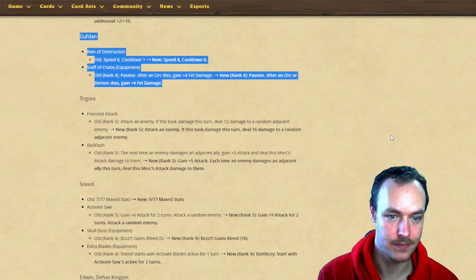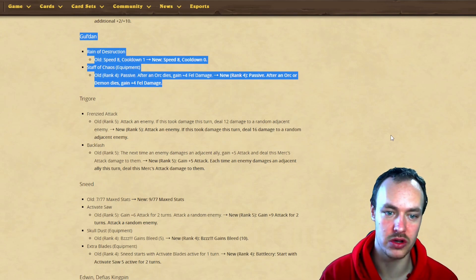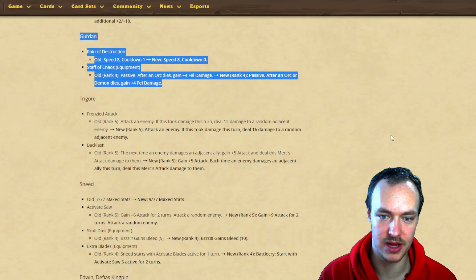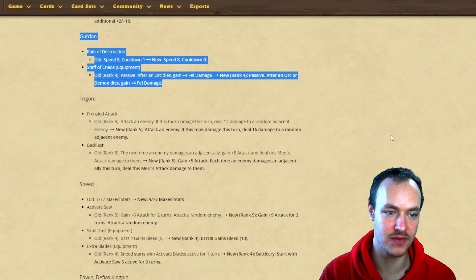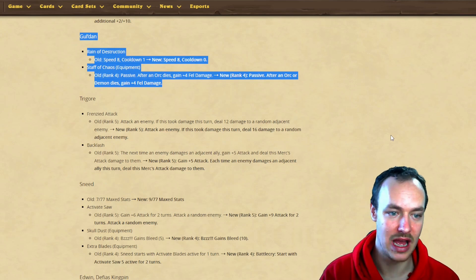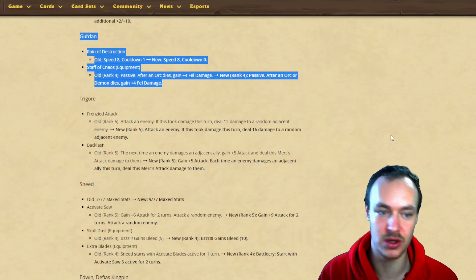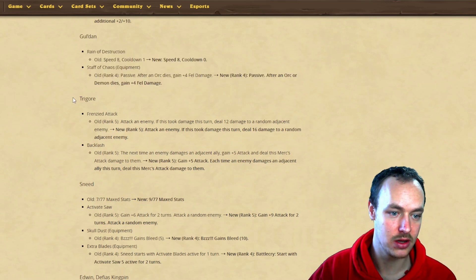Staff of Chaos: passive - after an orc dies, gain four spell damage - now it's going to be after an orc or demon dies, gain four spell damage. That demon buff is good for Gul'dan because he was good in the demon deck anyway, and there are a lot of demon spawn builds. There could be a fel build coming, especially with the new mercs.